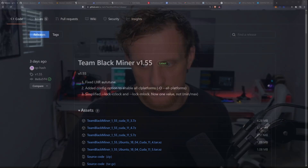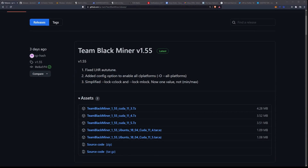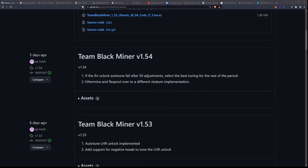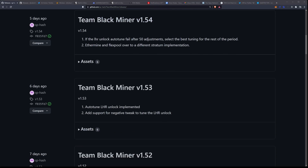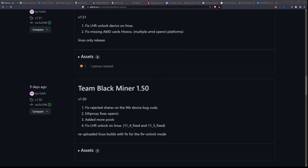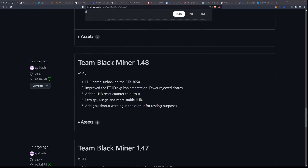If you take a look here, Team Blackminer has released version 1.55 — they fixed the LHR auto-tune. The unlock level for the RTX 3050 is somewhere around 50%, and this was actually implemented quite some time ago. It was on version 1.48 when they did the partial unlock for the RTX 3050. With Team Blackminer 1.48 we saw an increase in hashrate to 14 megahash per second from the previous 13 megahash per second — so we got one megahash per second out of that, which was looking pretty good.